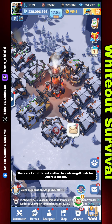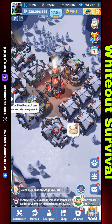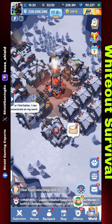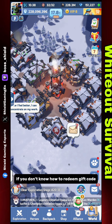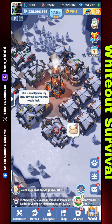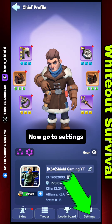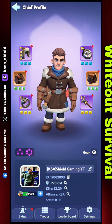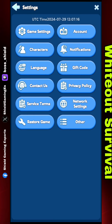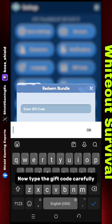There are two different methods to redeem a gift code for Android and iOS. I am showing how to redeem a gift code on Android. If you don't know how to redeem a gift code, click the profile picture on the top left corner, then go to Settings and click on Gift Code.